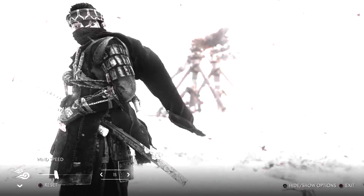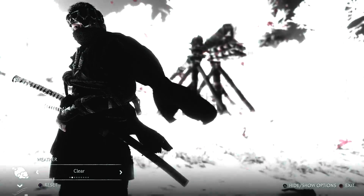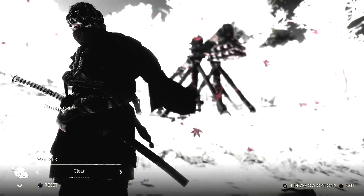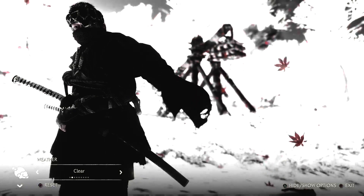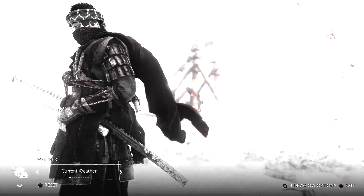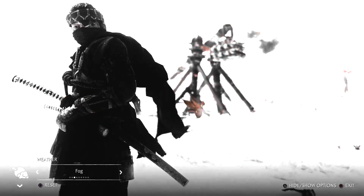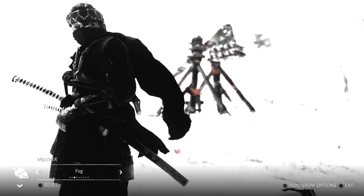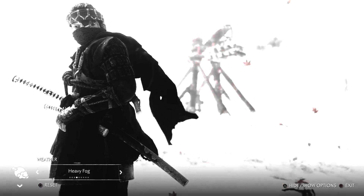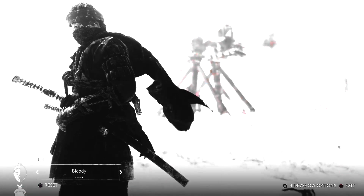I'm adjusting the wind speed to have a more dynamic look — almost like he's standing still but in a heroic, dramatic pose. I'm also adjusting the weather to get a more graphic look. One thing I love about this game is how much you can do with the weather and environment effects compared to other in-game photography tools. In Horizon Zero Dawn, for example, you can't adjust how many leaves or bugs appear on screen, but in Ghost of Tsushima you can adjust the lightning bugs, leaves, flies — a lot of particle effects tied to Japan's aesthetic.